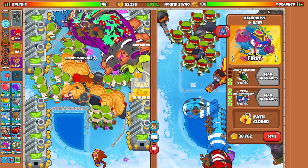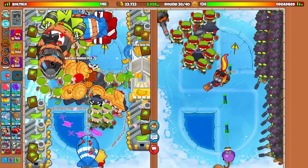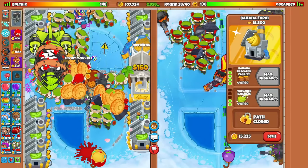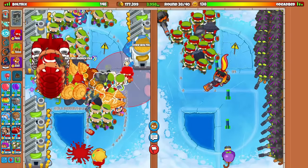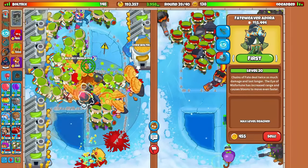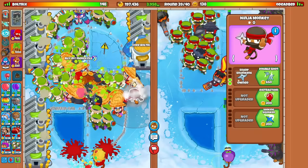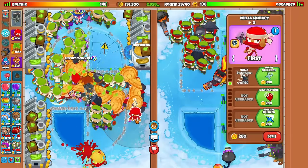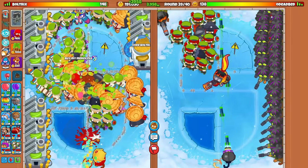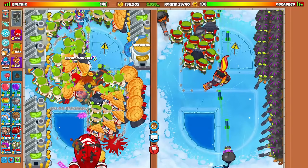Oh my God, we're shredding! Let's go for a BMA too — it can help with the insides. That was our last tower boost though. At this point I'm going to sell some towers. I thought maybe I could go for another ninja inside the range. We shredded though. At level 20, chains of fate deals twice as much damage and lasts longer, and the eye of misfortune has increased range and causes balloons to move even faster — that definitely helped us quite a bit. I think I went for a little too many shinobis, but having that times 10 stack on the tier fives is super important.